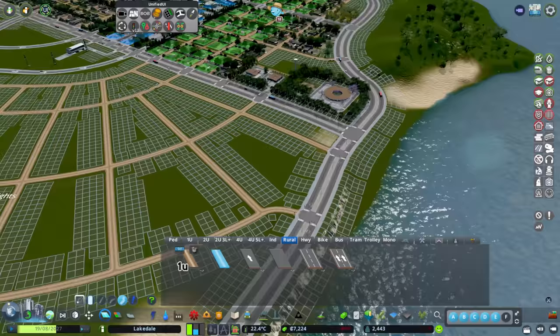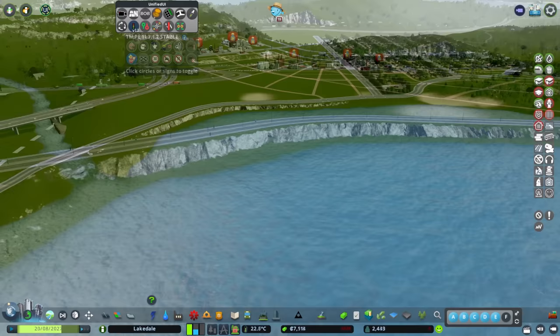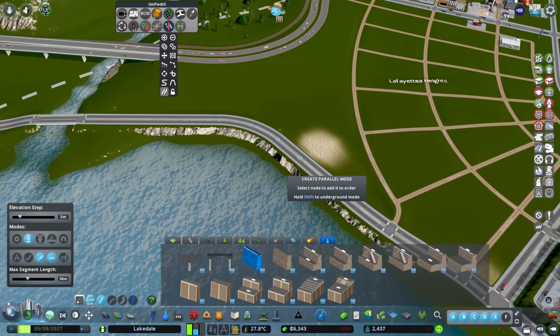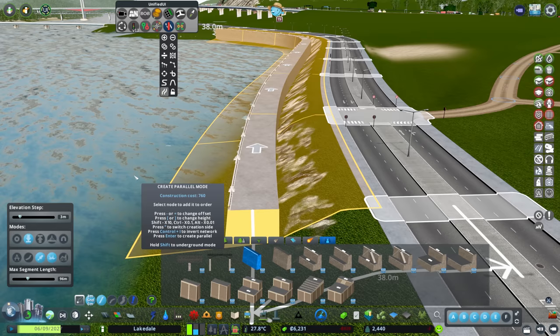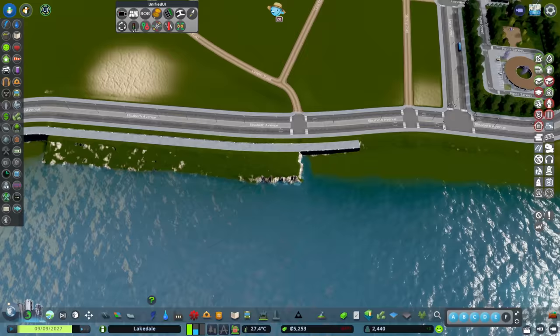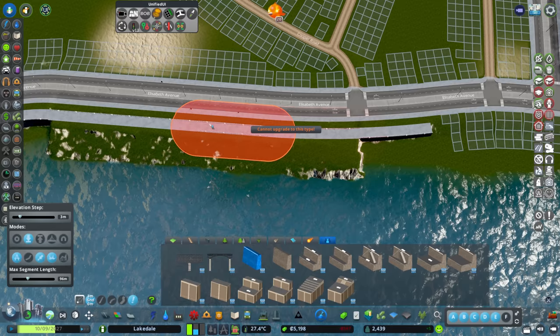We'll leave it like that - that'll be fine. Taking that traffic light out and making it a give way there and there. Then along here I feel like we need a retaining wall - let's go for a simple sea wall. I'll select that and go into the Network Multi-Tool in parallel mode, going from there past the junction up to there. The network is back to front, so Control-I to invert - there we go. Bringing it a little bit closer with the minus key.